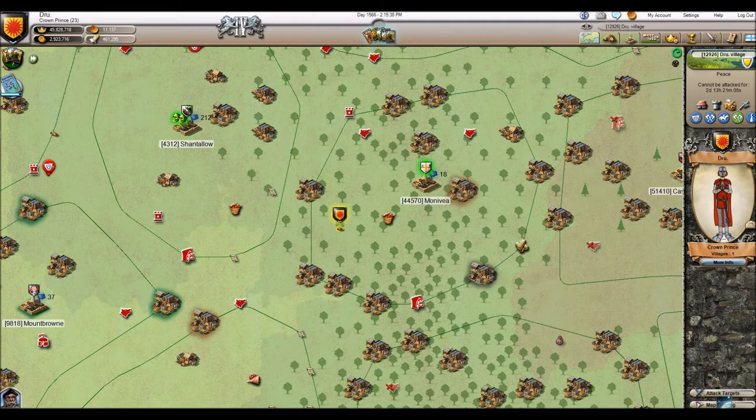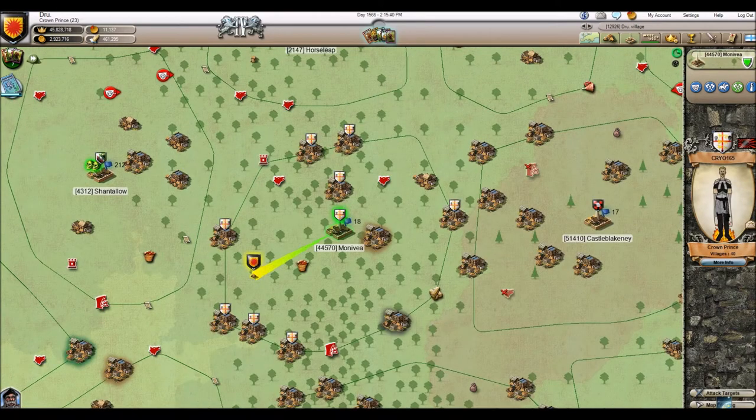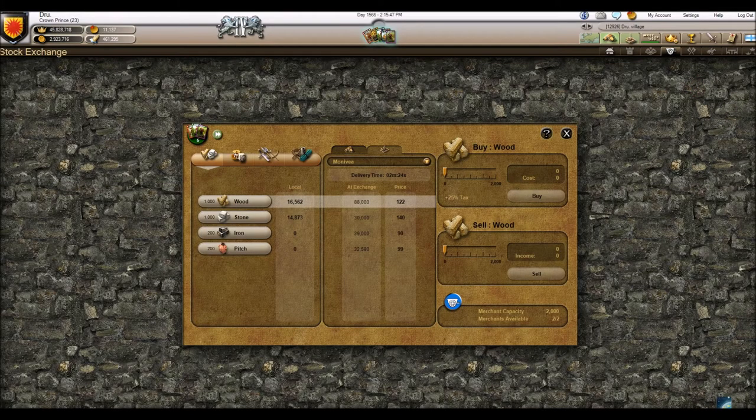To trade within the same parish, you can click the shield above your village to select it, then click the parish, and in the top right-hand corner click the Trade With button — it's the little cart icon in the top right.